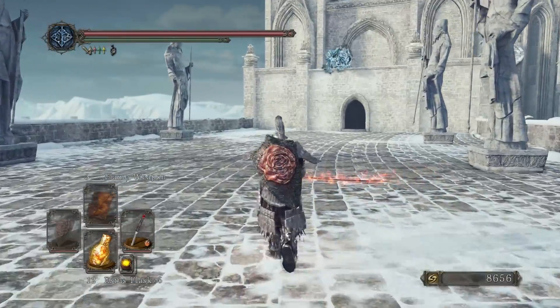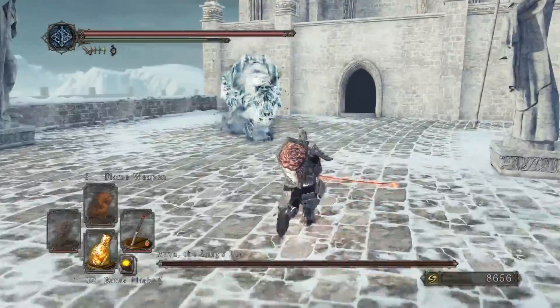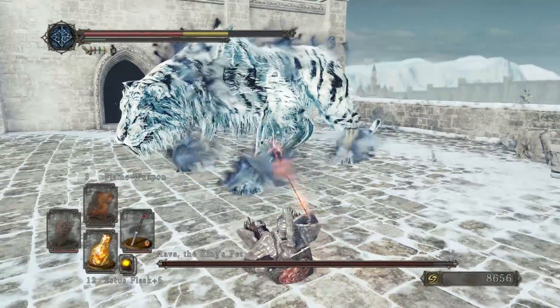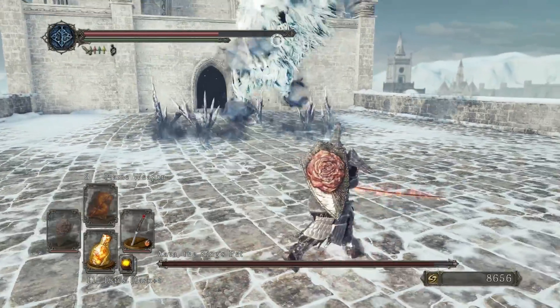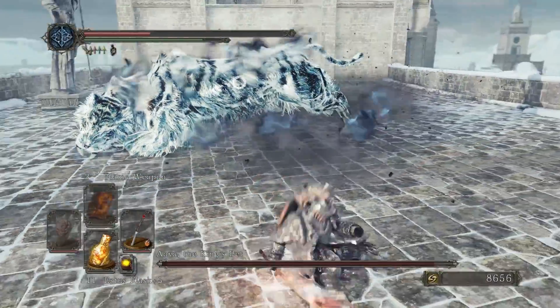This fight right here is actually New Game+++, or Bonfire Intensity 3. What you're seeing might look a little different from your first playthrough — there's no extra snow flying around; it's a clear day rather than a snowy day. That's just because I burned a bonfire aesthetic to replay the boss, which will make more sense after you beat her.